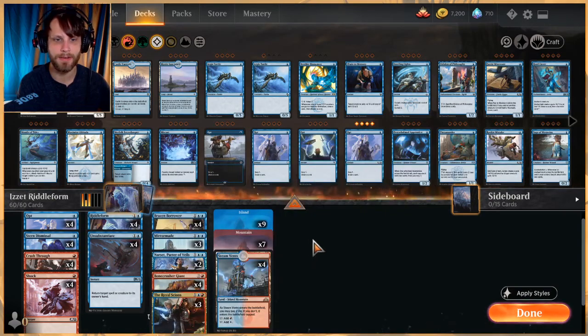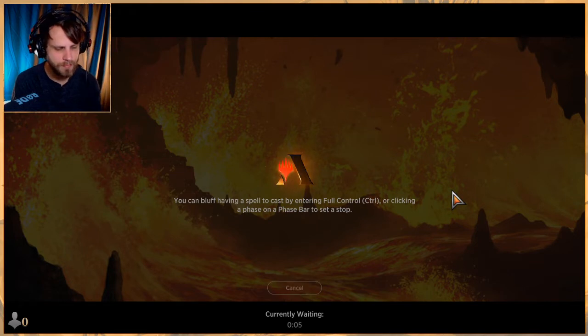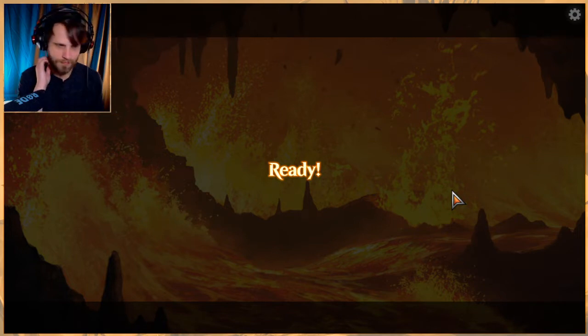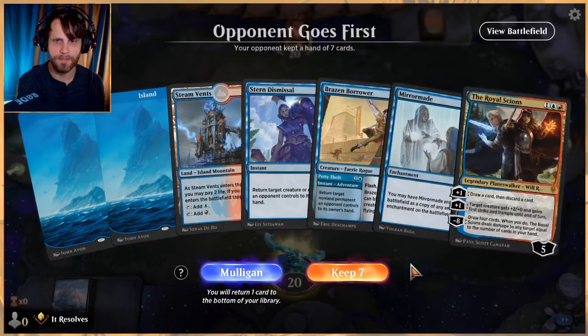As great as a Temple of Epiphany would be for the scry, we've already got scry with Riddle Form and everything is cheap, so a tapped land could set us back pretty substantially. I haven't playtested this deck — this is going to be a learning experience for all of us. Because a lot of this deck is at instant speed, it would normally be worse, but Teferi is officially banned, so we have an opening for more instant-focused decks.